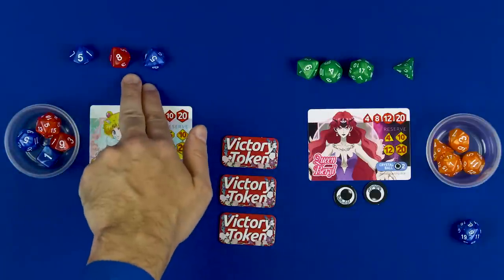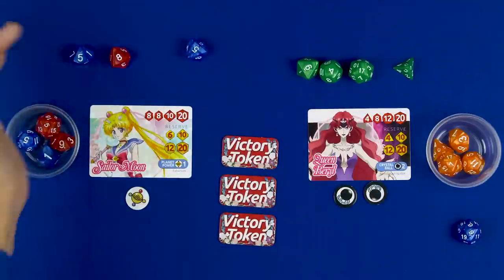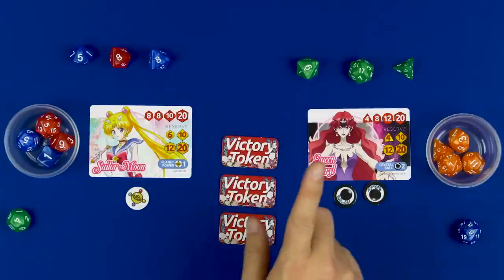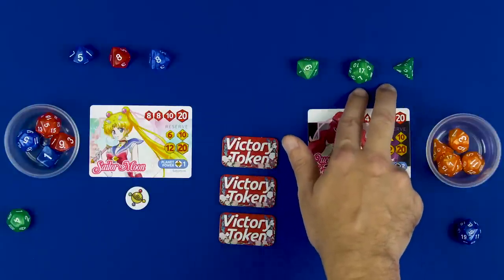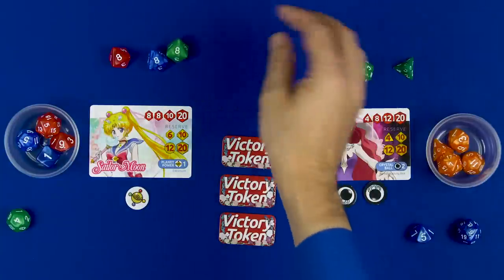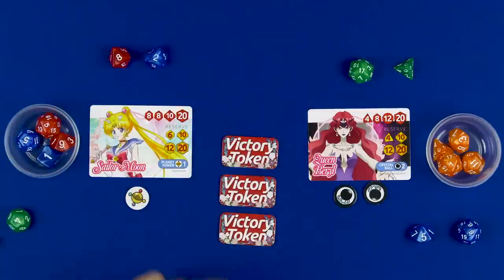Moving over to Moon: she has a five, two fives, and an eight. She could aim for combinations of 10, 13, or 18 but nothing lines up, so she'll go for the highest capture she can. She takes her five and captures Beryl's four, getting the d10, then re-rolls for hopefully a higher number - she gets an eight. She could use her Planet Power, but this round isn't really going in her favor. The only safe move is to take the six and capture the five, then re-roll giving her an eight.